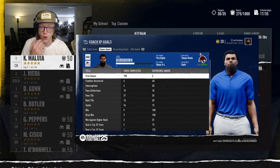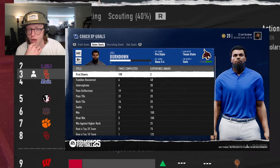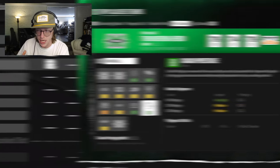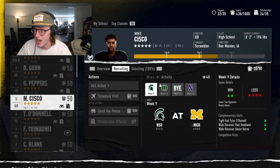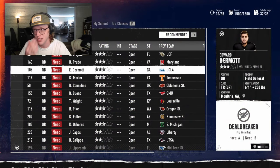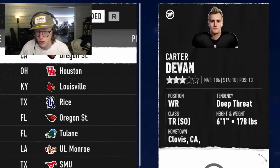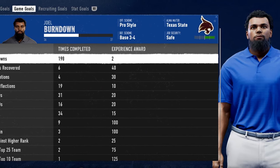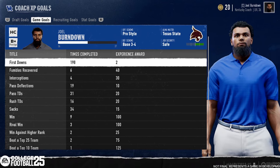The number of times you've completed a goal and your progress toward completion can be viewed in the Coach XP Goals screen, accessible via the Coach tab in the Dynasty Hub. There are five progression speed settings to modify how fast coaches progress. The host notes this hub is useful — you can see your draft goals, game goals, recruiting goals, and stat goals across the board, and use it to identify areas to improve your style of play and roster construction.